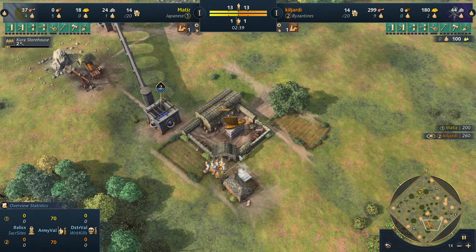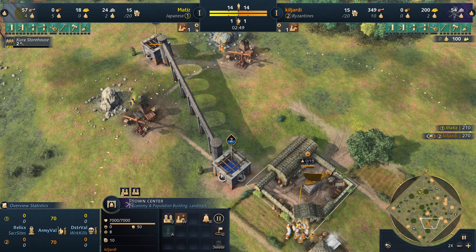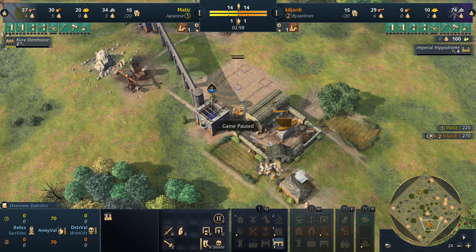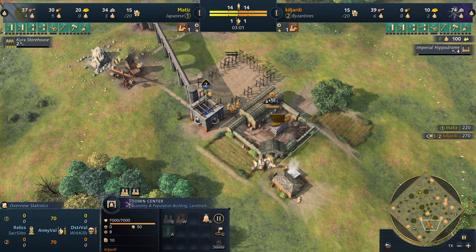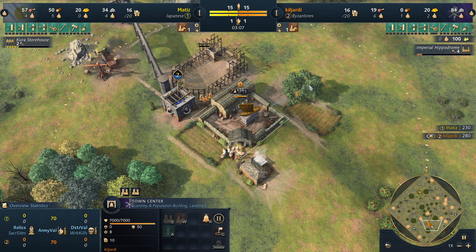He's aged up at about 255 food and set that down. He's pulling four villagers off food to build the Imperial Hippodrome - that's his age-up option - leaving some villagers on food, and only now rallying onto wood. Six on food, new villagers going to wood.